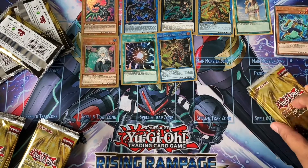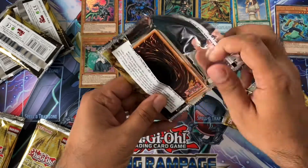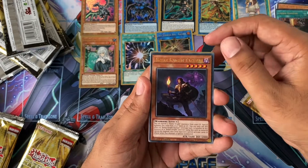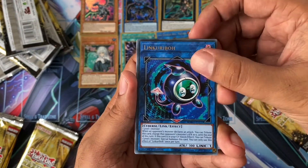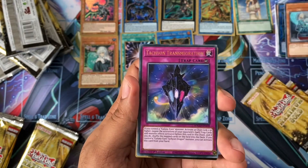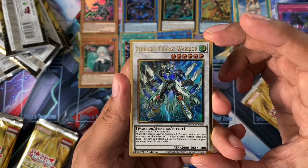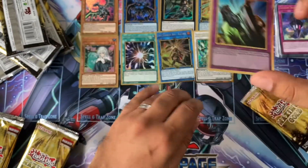Next box, let's get into it. Got a Union Hanger. Nobunite. Etch Tower. Link Karibo. Barrier Statue of Torrent. Tachyon Transmission. And then the first premium is Stardust Charge Warrior. And a Solemn Judgment — Solemn Judgment's good.